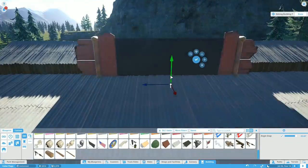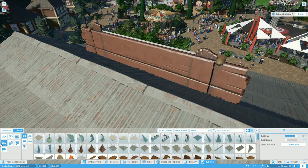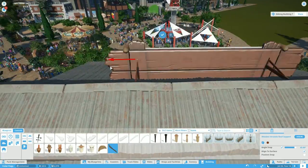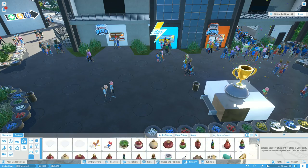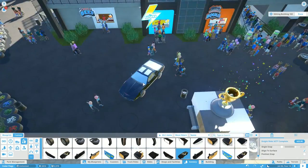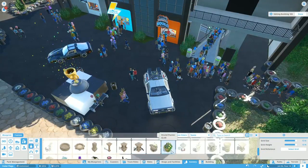Every single one of the showcase episodes for the coasters has had a custom logo on the thumbnail, so both coasters have a custom logo. We actually have another custom logo that I'll show you later on, but first these are the DLC cars.